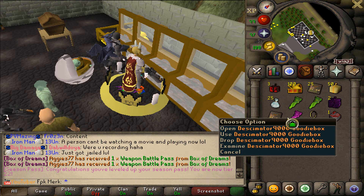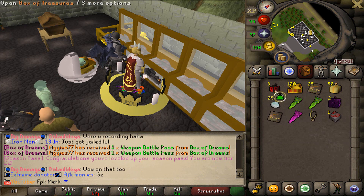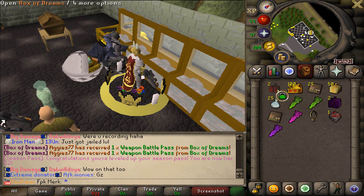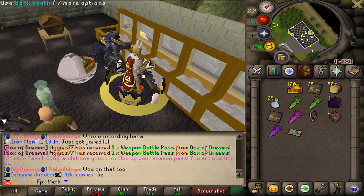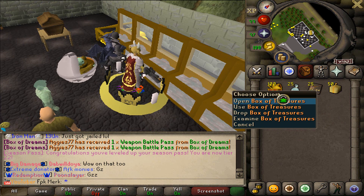We got the Decimator 9000 Goody Box. And these are gonna be the last three Box of Dreams. And that's what we got boys. It is now time to open up Box of Treasures.